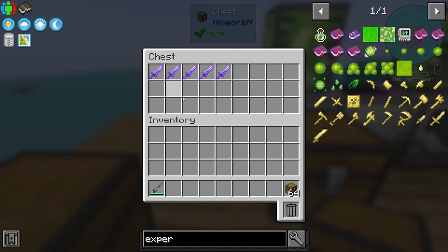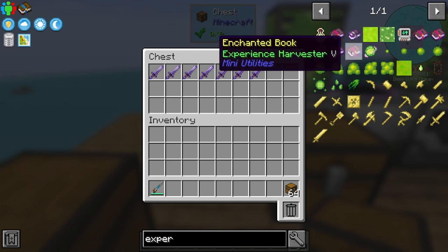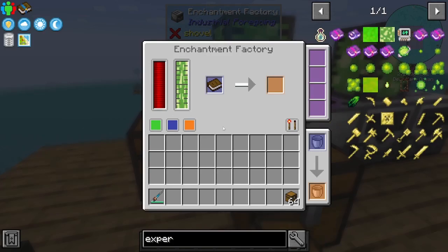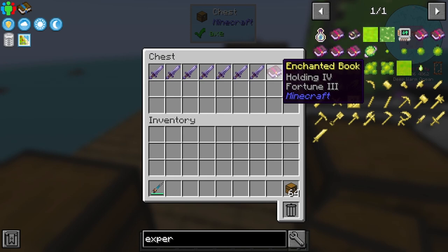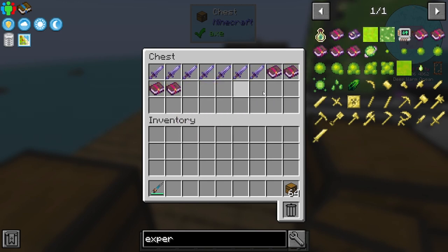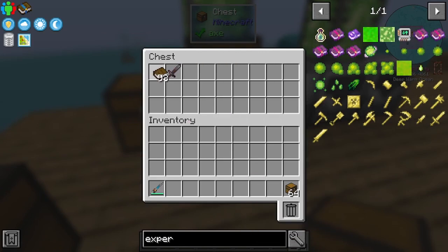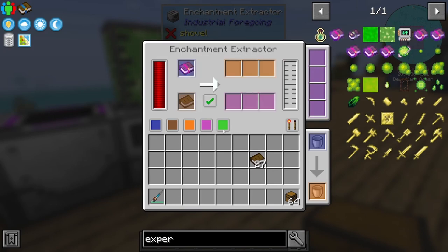Looting - that's pretty cool. Obviously we can't keep these swords but it's nice to see what we can get, because what we are going for is this experience harvester. I have a feeling maybe we just need to chuck some books in here - maybe we just need to get lucky on a book. Holding and fortune, punch, mending. Another thing you can do with this extractor is turn the books - just grab a couple of those.